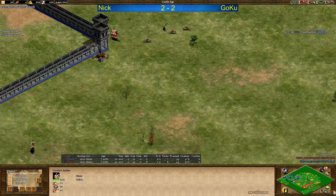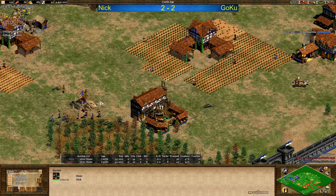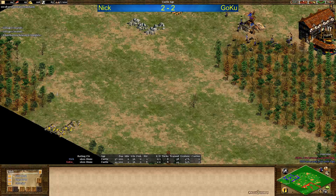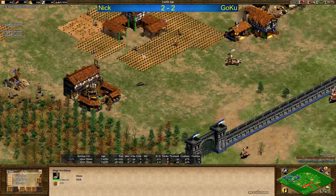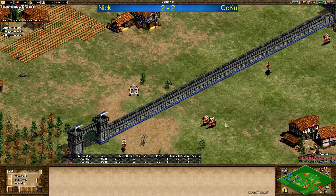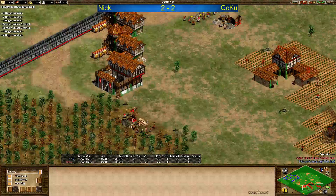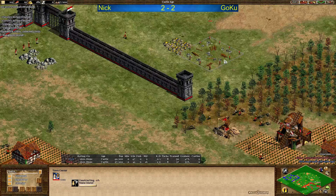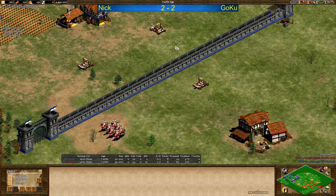Plus one is done. Nick right now at 34 villagers, Goku the same, but Goku ahead in population. Nick needs to buy stone, or maybe collect and go for TC number 4. Mangonel defense is going to happen. Nick has 104 stone but spent wood on a mangonel — a second one there we go, hitting the cav archers. For now Nick should be fine. But Goku is the aggressor here, mangonel coming out for him as well — he's going to attack the walls. Two relics in already. Sending villagers to take the outside gold — very smart, taking the gold while he has map control.